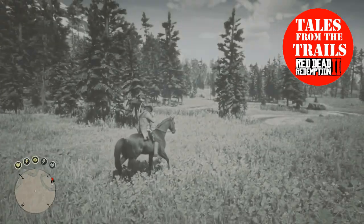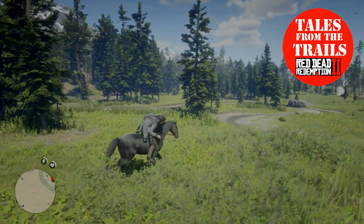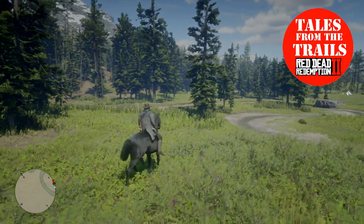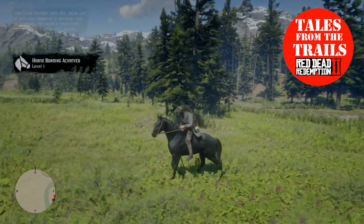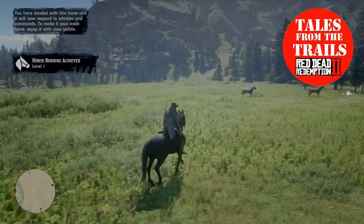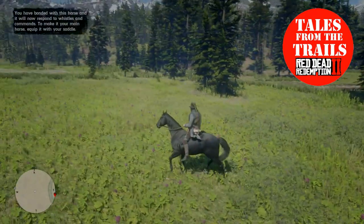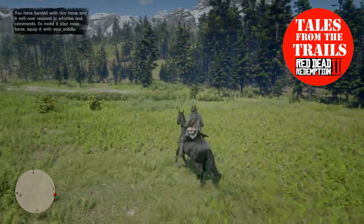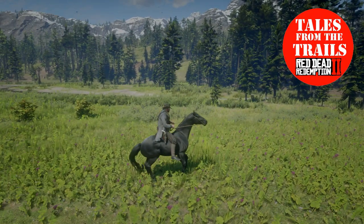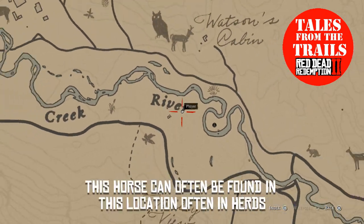There's normally three interactions to bond. There we go — more horses. That's my horse over there. They are generally around these trees here, and on the map it is by the R in Little Creek River.